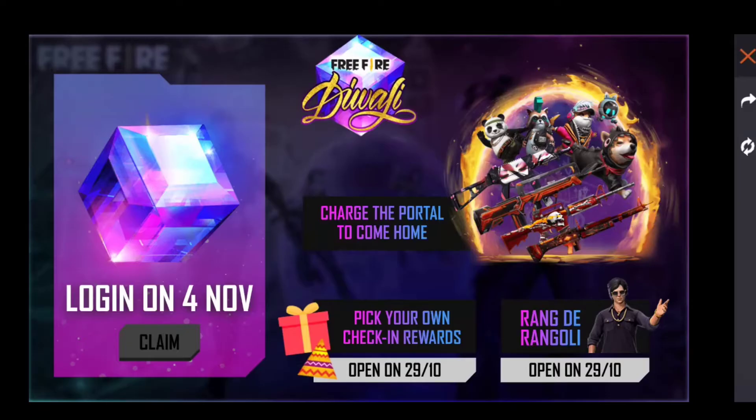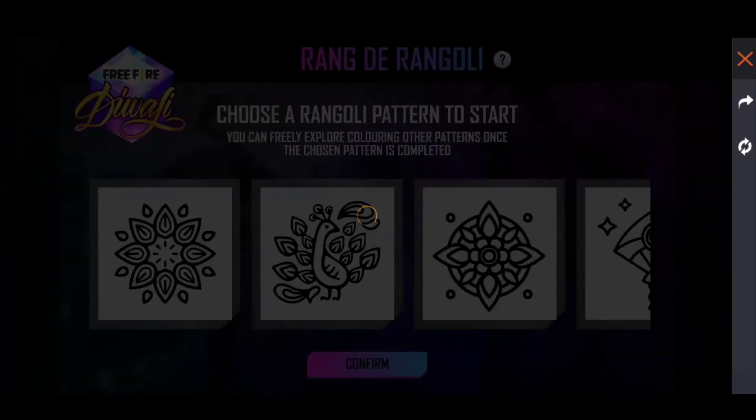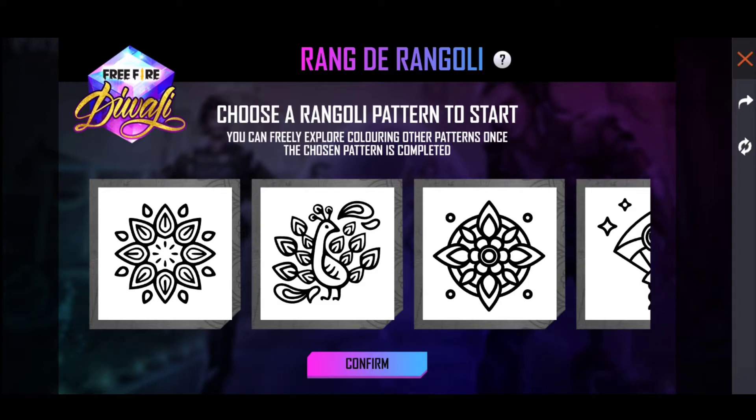When you enter this event, you can select the Rungde Ranggoli event. Once you select it, you will see a Rungde Ranggoli design on screen.